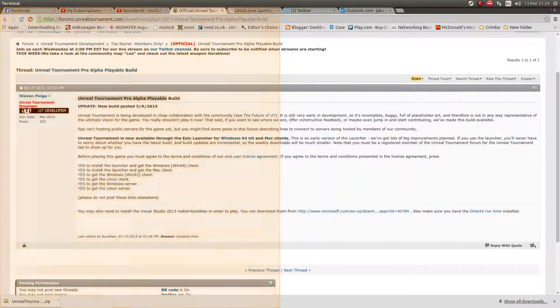All you want to do is basically go to this website here, which I'll link in the description, and if you're on Linux you click yes to get the Linux client, or if you want to run a Linux server, click yes to get the Linux server. But obviously I'll just be showing the Linux client today.